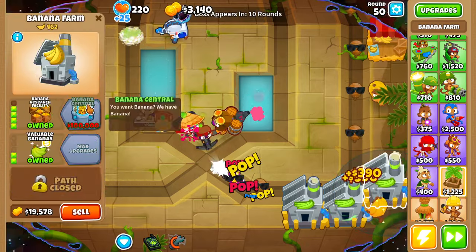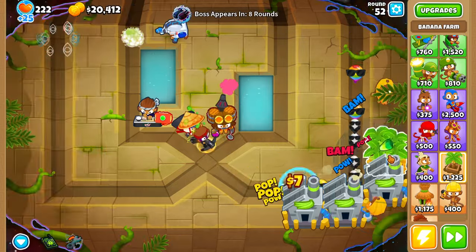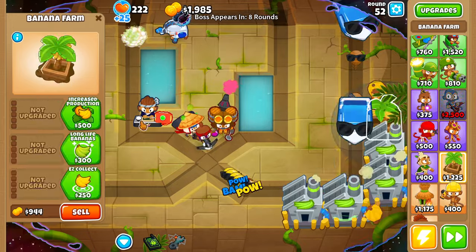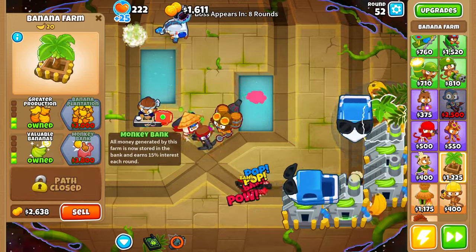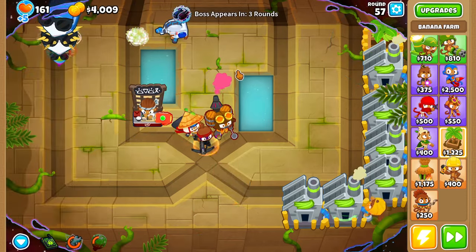Round 50, we'll sell two more marketplaces to buy another BRF. Round 52, we'll sell our last marketplace to buy another BRF. We're trying to buy as many BRFs as we can before round 56. Round 56, we end our farming.